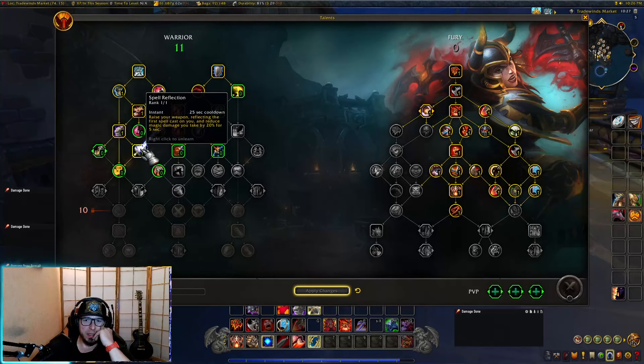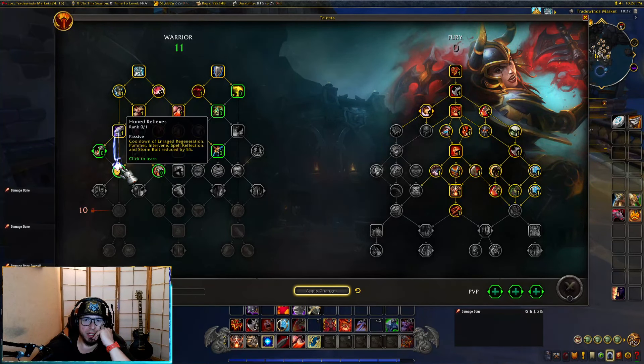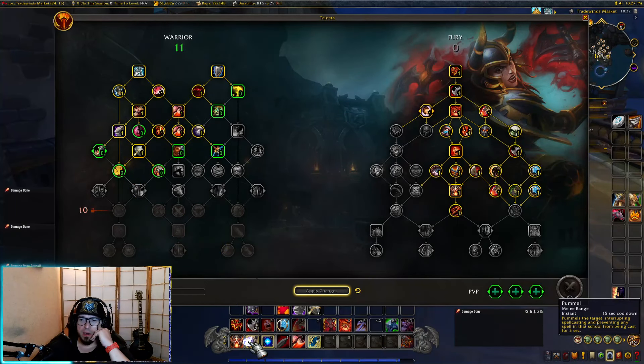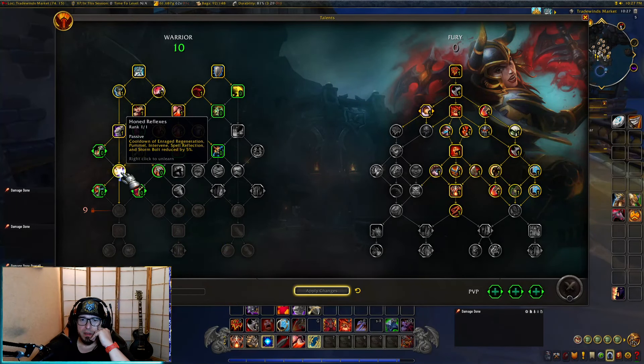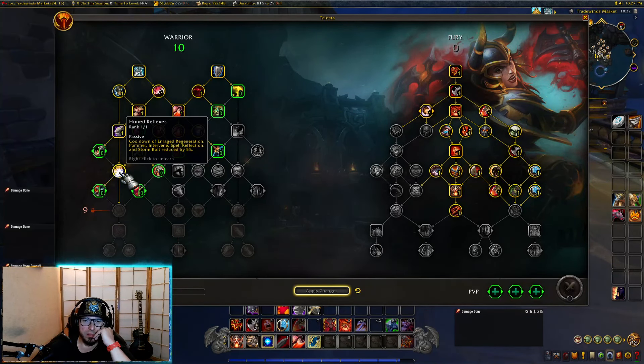Next one is spell reflection and intimidating shout — three uses, cool enough. Enraged regeneration, pummel, intervene, spell reflection, and storm bolt cooldowns reduced by 15 seconds. Cooldown reduction on interrupt is pretty cool — I like it.